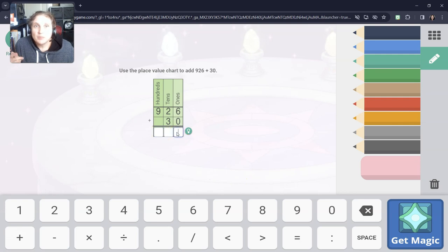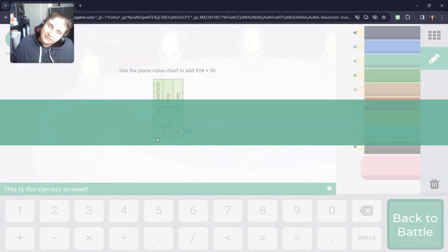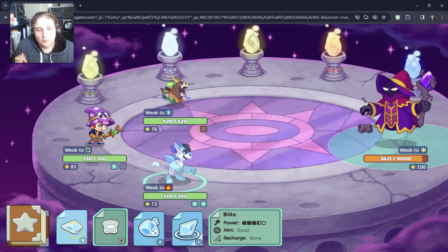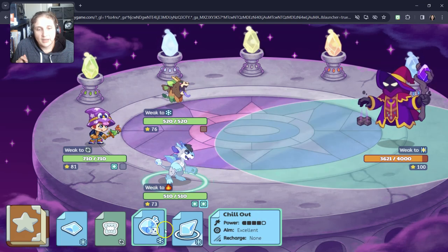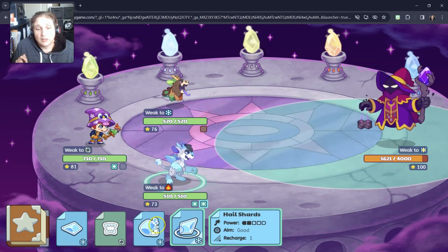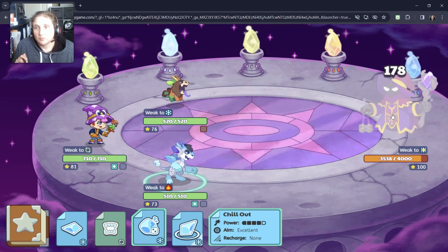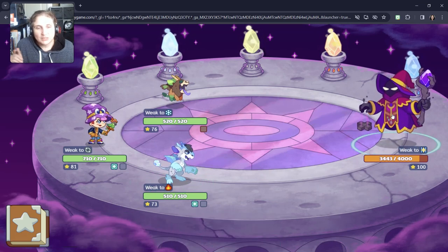Let's start the ones column. Six plus zero is six. Two plus three is five. And then nine plus zero is nine. Chill out looks like my best spell for that pet. 178 — we'll take it.